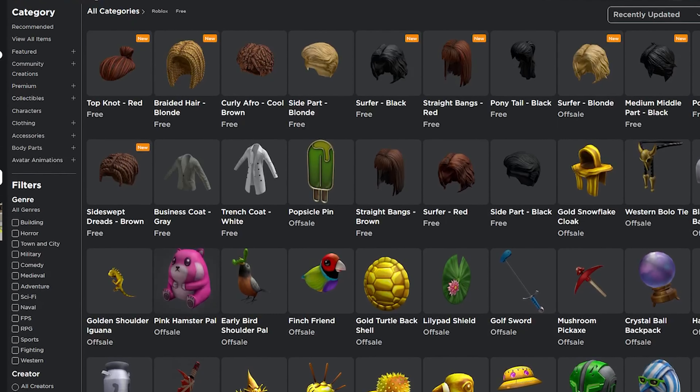Now you can see the free items that Roblox has released to us on the top. I will focus only on the last items for this video, but if you missed the previous items, just click on them and get them now.